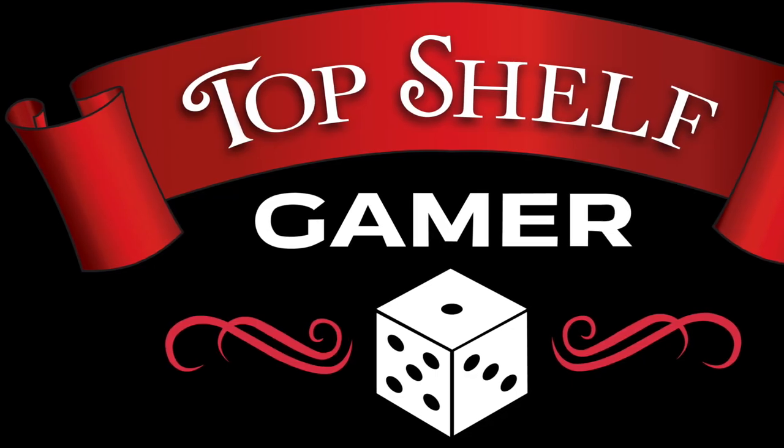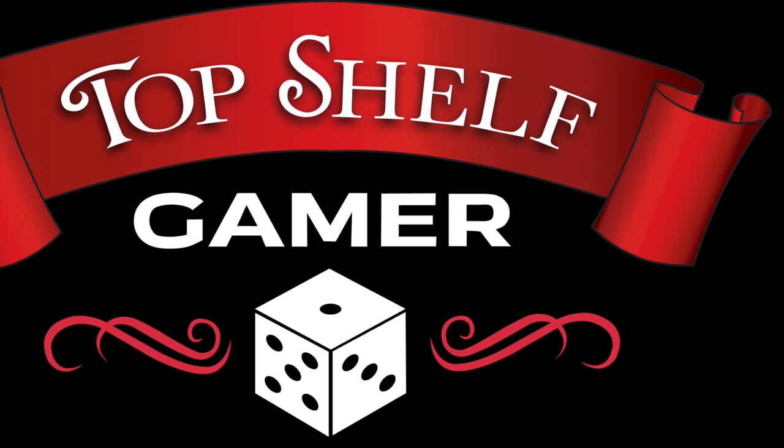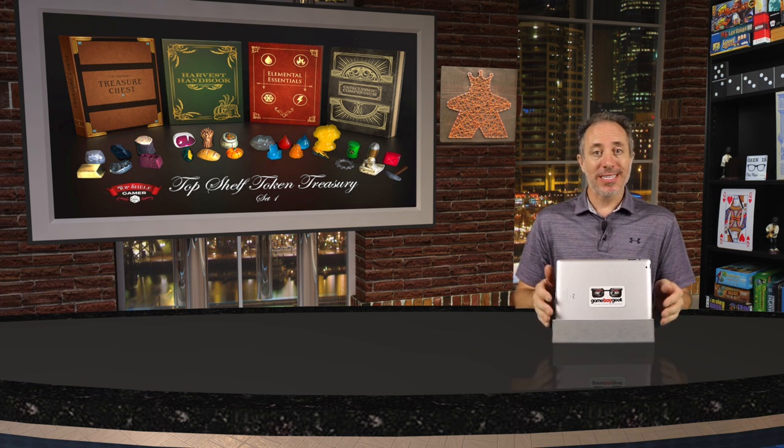Hello my friends, it's the Game Boy Geek here and today we're going to be upgrading many different games with high quality components from Top Shelf Gamer. Now they're part of the Top Shelf Token Treasury volumes 1 through 4, which contain the treasure chest, the harvest handbook, the elemental essentials, and the cataclysmic compendium.